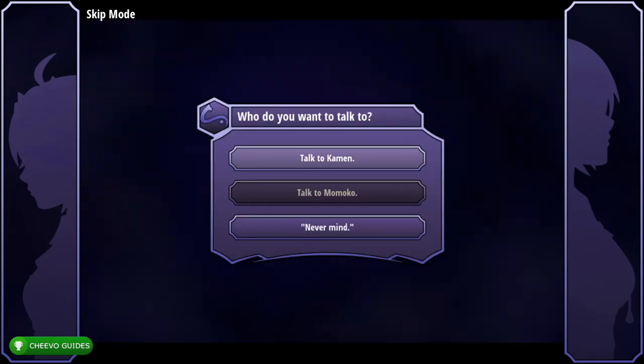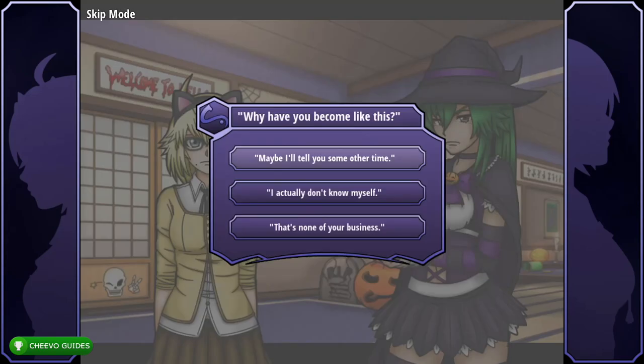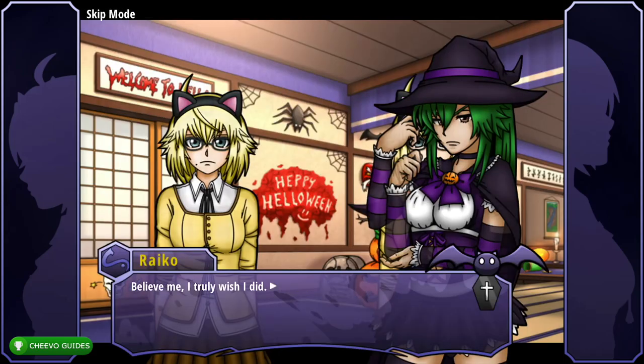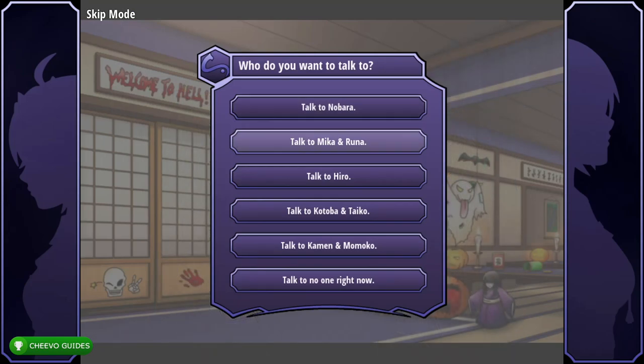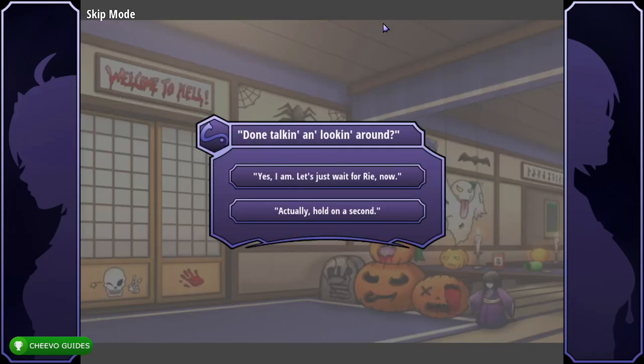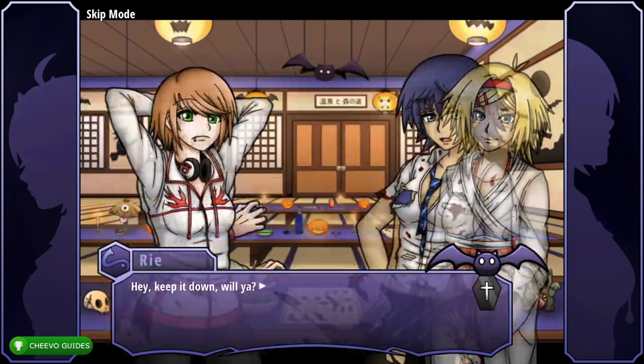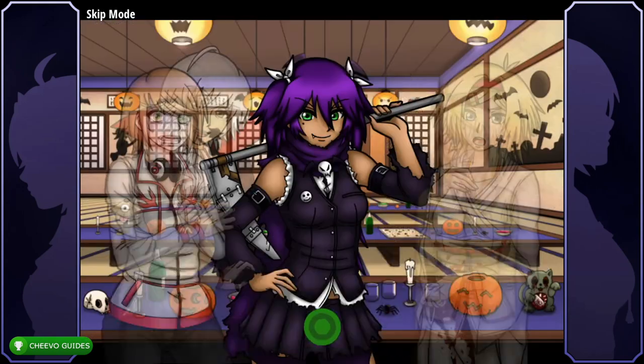Talk to Cayman, then choose 'Actually, I'm here because of you,' then 'Maybe I'll tell you some other time.' Then select 'Talk to no one right now.' Click the check mark to finish the investigation. Choose 'Yes I am, let's just wait for Rye now' — this unlocks the achievement for finishing Chapter 1.